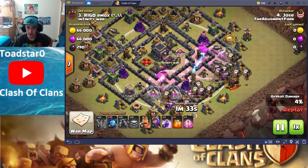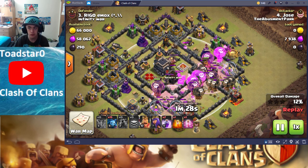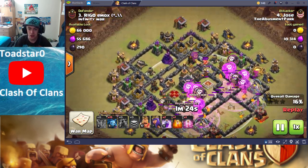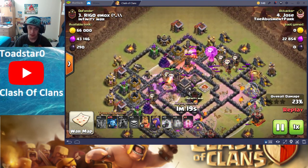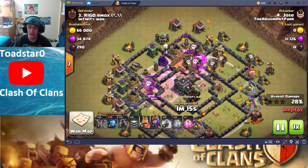He has both Lava Hounds down, spreading out and using Rages instead of Haste. I've noticed the Lava Loon meta has kind of changed from Haste to Rage, just to get the extra damage buff. Although a max Haste does make balloons go faster than a max Rage, it seems like it's easier just to go with the Rage, even though it uses two spell slots instead of one.